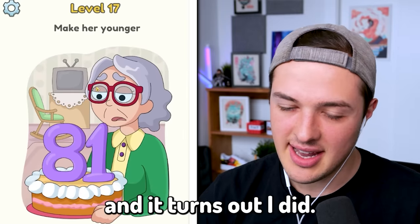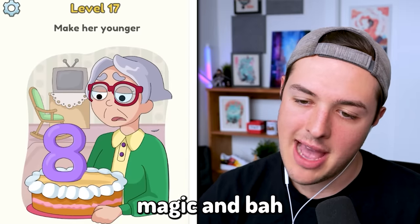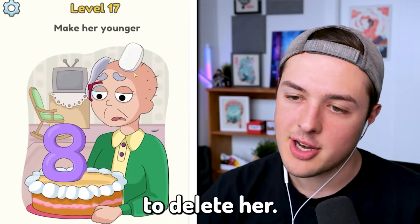Make her younger. Well, I wish that I had that capability and it turns out I do. We're going to go ahead — she's not going to be 81 anymore. Just a little bit of Photoshop magic and bada bing bada boom. We're going to delete her age. She's now a baby. No, she can't be eight years old — she's going to be one year old. Why isn't it working? Can I just delete her hair? Okay I just got to delete this. She is zero years old, right out of the womb. I made her 31 years old. She did not want to be eight. She didn't want to be one. She wanted to be 31. I am officially a magician.